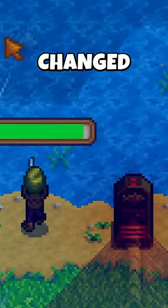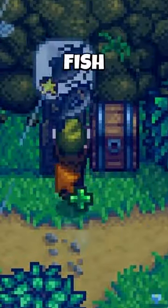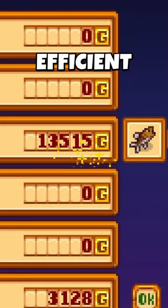The 1.6 update has completely changed the way you can play on a riverland farm. This time it introduces a fish smoker, enabling a ridiculously efficient farming method.